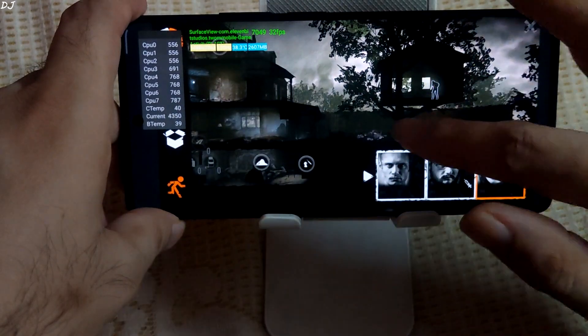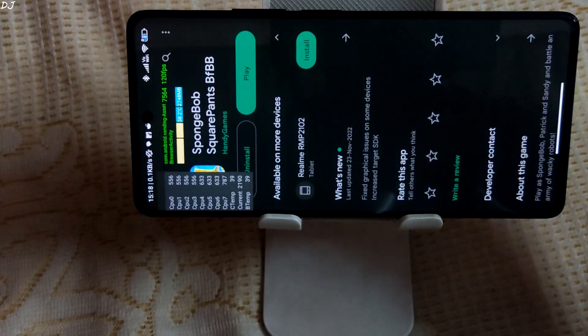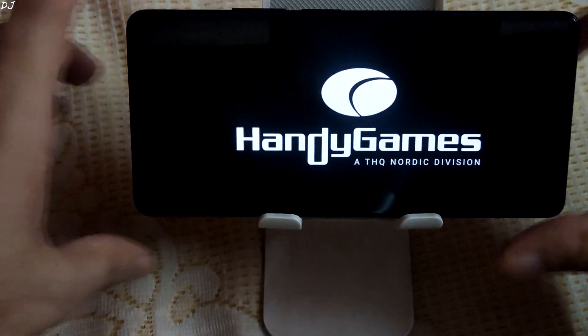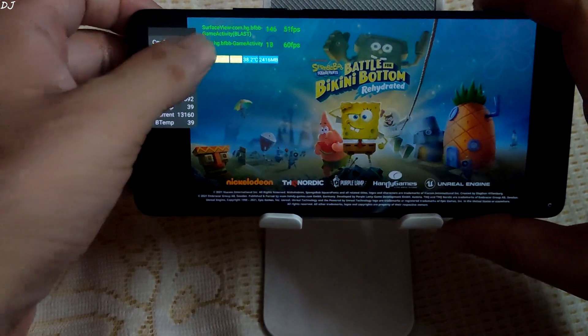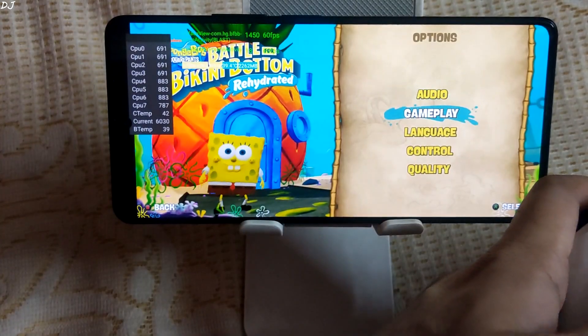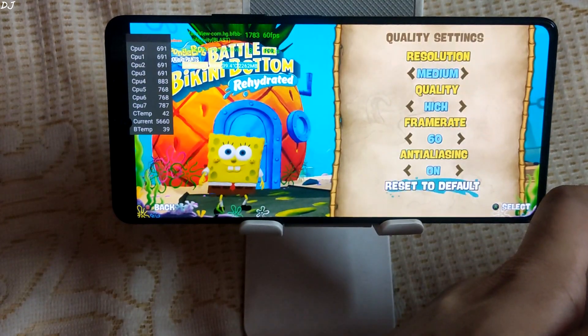Unfortunately FPS is kept at 30. Now I'll be running the next game — the Android port of SpongeBob SquarePants: Battle for Bikini Bottom Rehydrated. You can purchase it from the Play Store. This game is very demanding on the GPU. I've maxed out the settings: resolution set to medium, quality set to high, frame rate set to 60, anti-aliasing enabled.